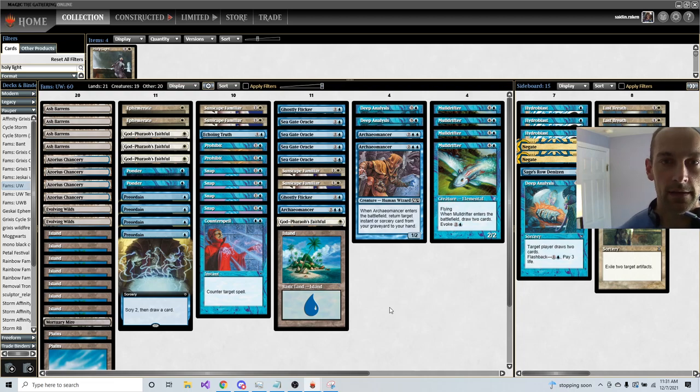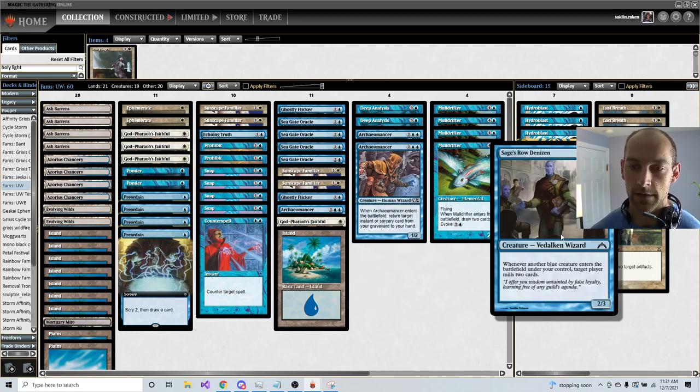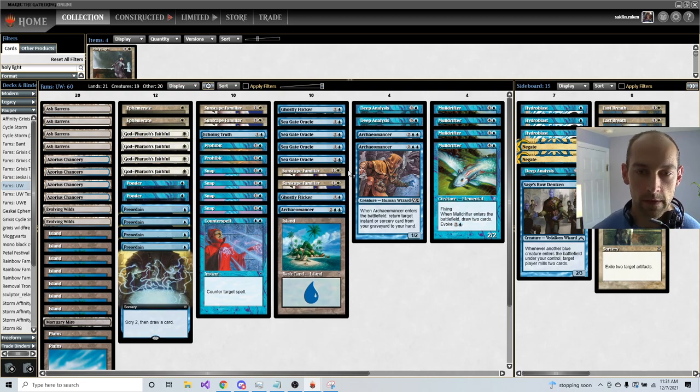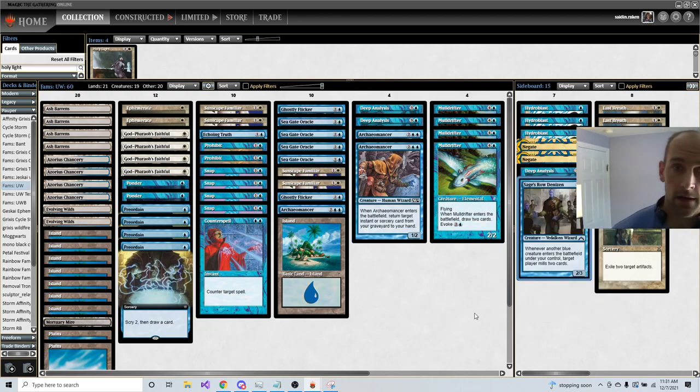Usually that's enough for you to not lose. If you want to actually win with the combo, you can include another card called Sage's Row Denizen, which says whenever another blue creature enters the battlefield under your control, target player mills two cards. So with those cards in play and Sage's Row Denizen, you get infinite triggers and your opponent loses their library. That would be the end of the game.